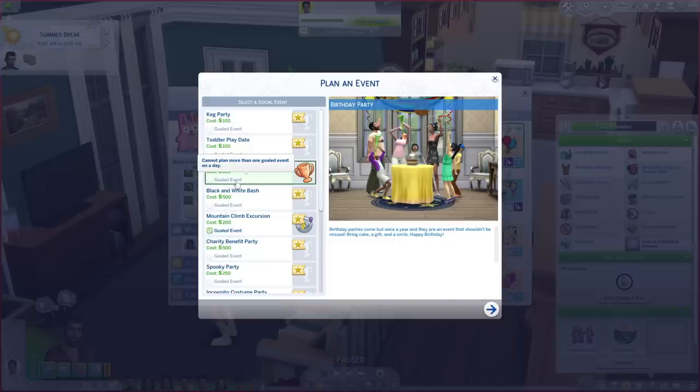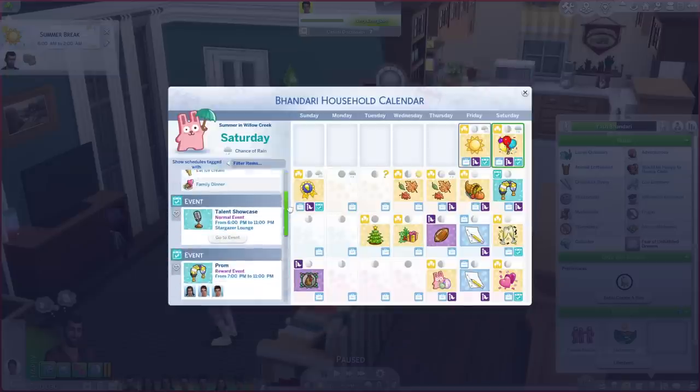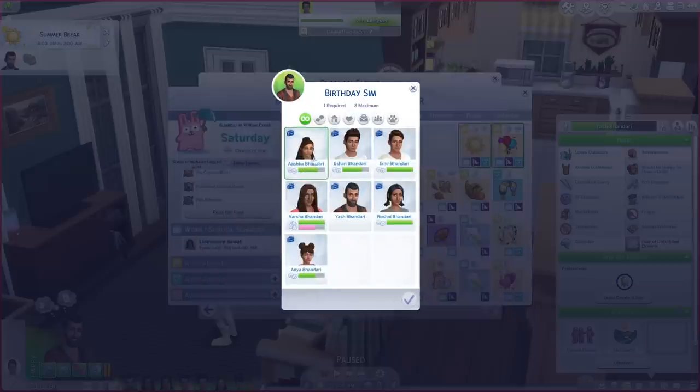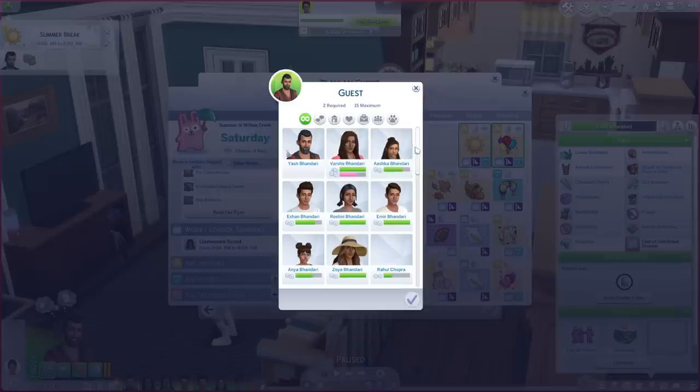Typically I don't do gold events anymore for birthdays — I just like doing whatever I want on a birthday. It's still a cool incentive if you just need something to do and want to play traditionally. So the birthday sim is Yash, and for the guests I'm obviously going to invite the whole entire family.